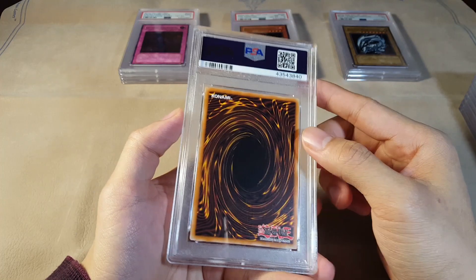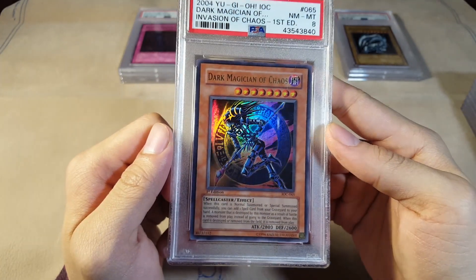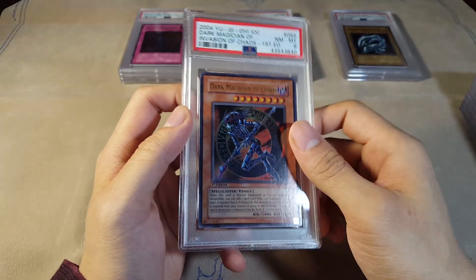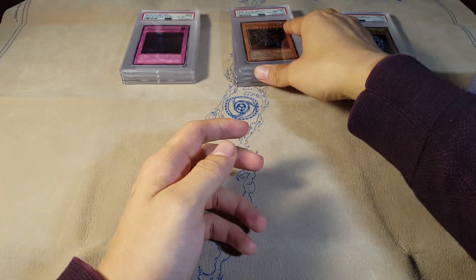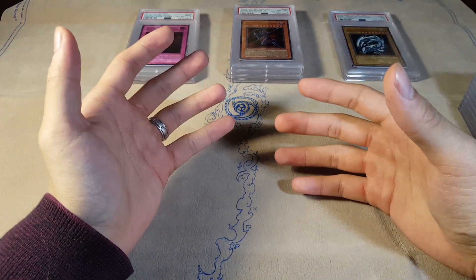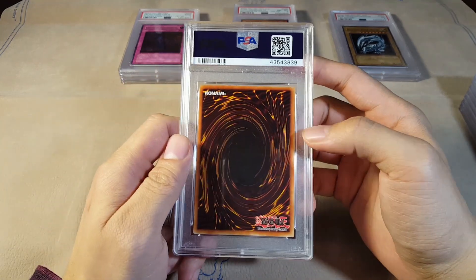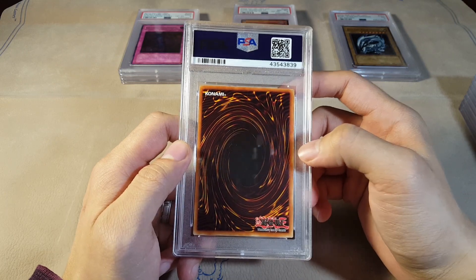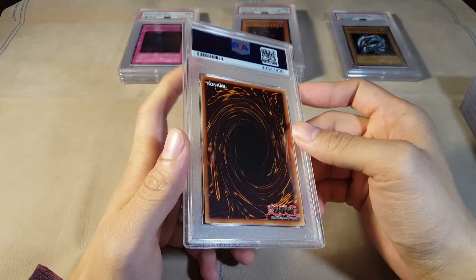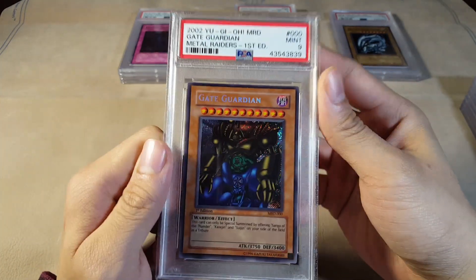We got a Mint 9 Duelist Kaiba Pack Crush Card Virus First Edition — very awesome. I think this card is really beautiful, but obviously the Shonen Jump version is in most people's opinion the best version of this card. Getting those prize cards is a difficult task, though. The only card I'd ever see myself wanting to get would probably be the Cyberstien. We got a Near Mint to Mint 8 Dark Magician of Chaos — well centered, so maybe there's some edge wear.